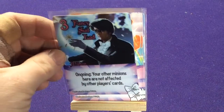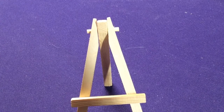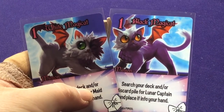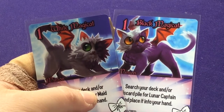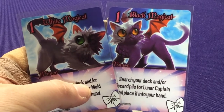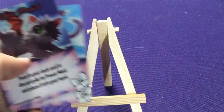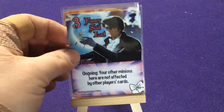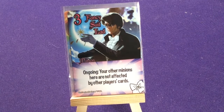Rainbow Girl is like Chibi Sailor Moon. The set references the two cats from Sailor Moon — Luna, the black one, and the white one whose name I can't remember right now. Then we have Fancy Suegg, which is Tuxedo Mask — ongoing: other minions here are not affected by players' cards.